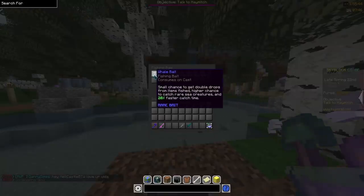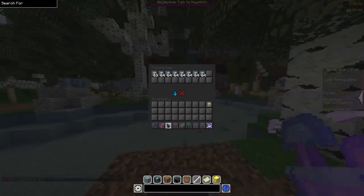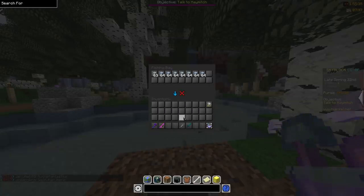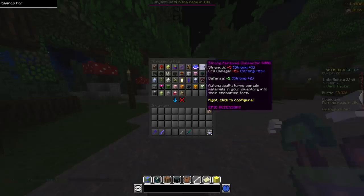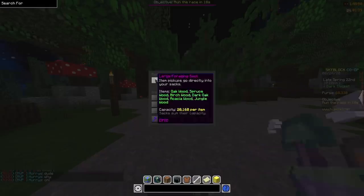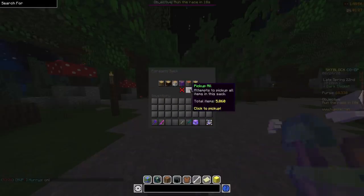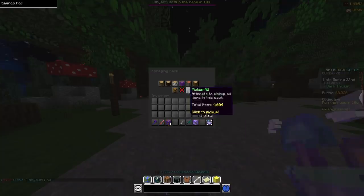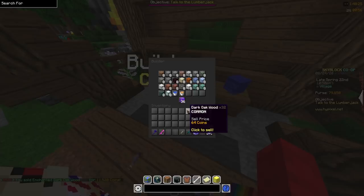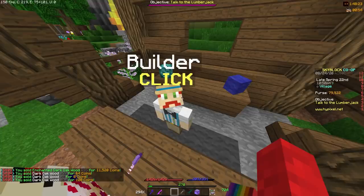Fishing rods will attempt to use bait from your fishing bag if there's none in your inventory, so put your baits in the bag to save inventory space. The personal compactor talismans work with sacks — if you put an enchanted item like dark oak wood into your compactor and then empty the dark oak from your bag, you can make it all into its enchanted form and sell it to NPCs for more coins, on the off chance the price drops below the NPC price.